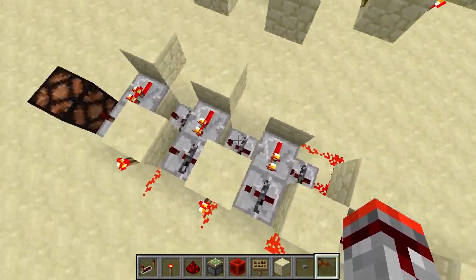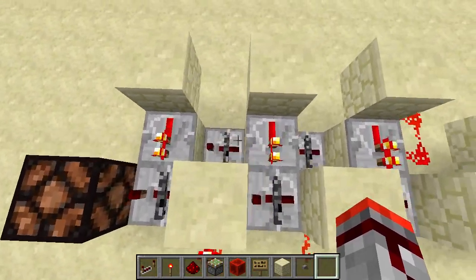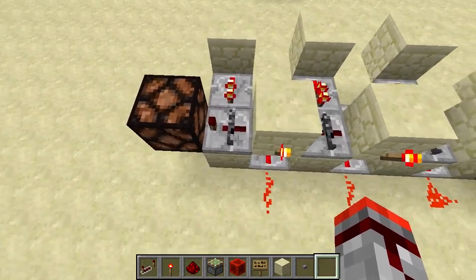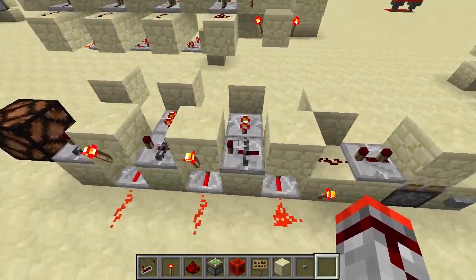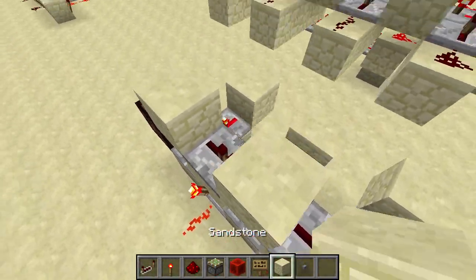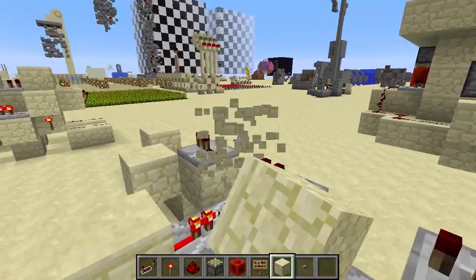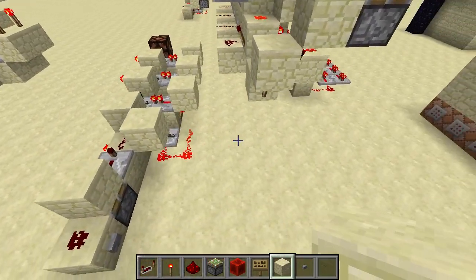Something to note if you want to build it yourself: all repeaters are set to one tick, except the data line and pulse line which both have two-tick repeaters. Also, this entire thing is kind of symmetrical — the pulse and data line just block each other on the next repeater, that's all there is to it. You can have the pulse line go up here and the lower line mirror on the upper, and that will work just fine because there's really nothing inherently different about the two lines — just a single distance difference at the beginning.